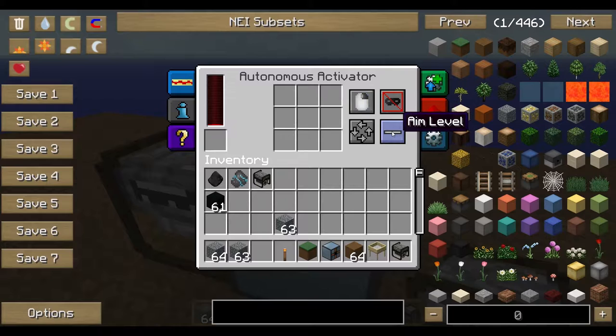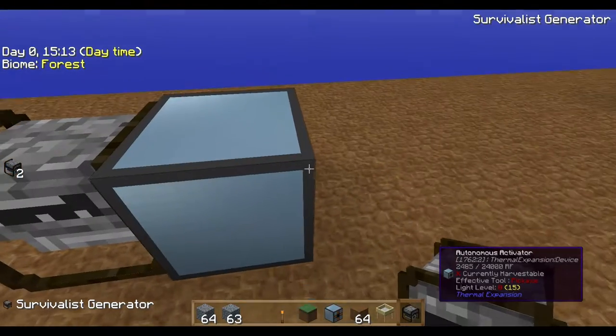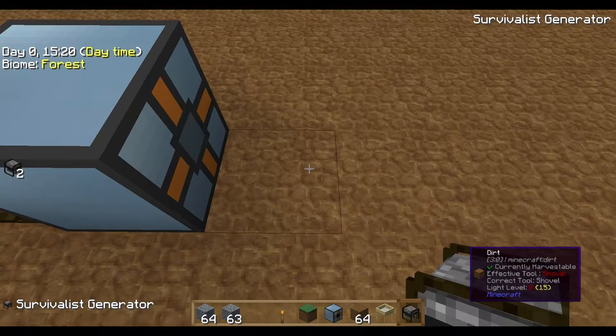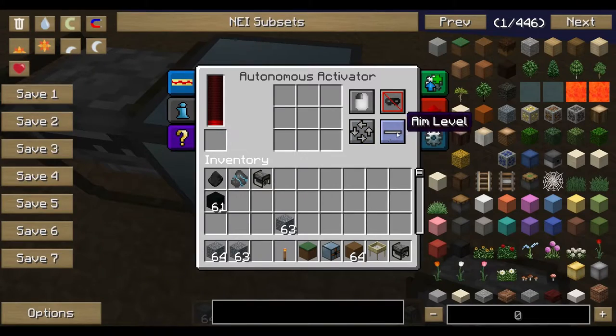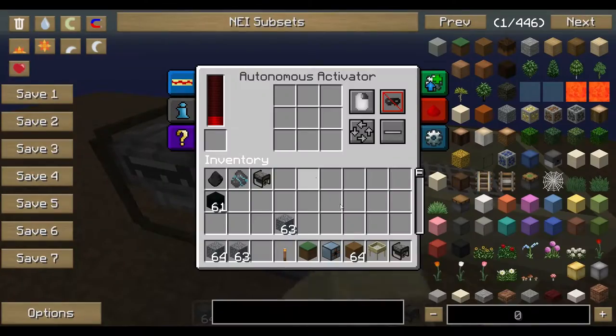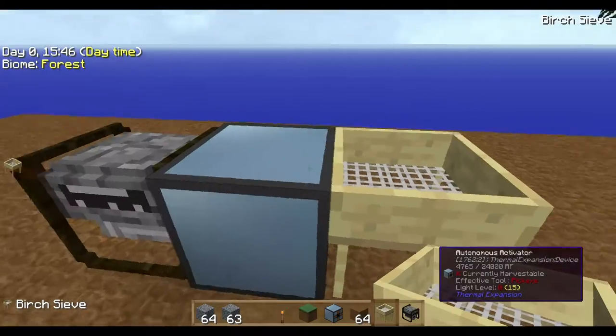There are further settings for import, export, augments, and so on. Here you can set left or right click, here you can set the aim levels, and this one controls which type of item to use — or whether it should randomly use items. The aim level setting is the important one: should the Autonomous Activator click on the same level, click high, or click low? And this button controls whether to use every item in your inventory, only the first slot, or randomly.